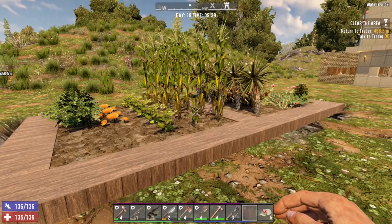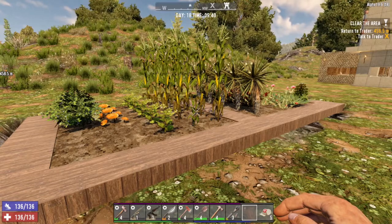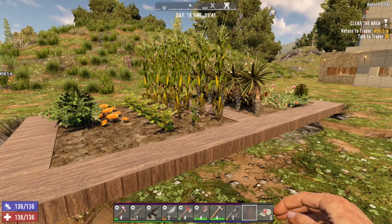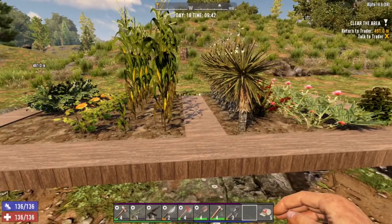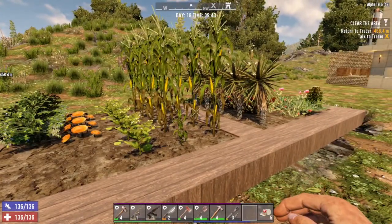Today we're going to take a look at farming. Farming is a great way to keep yourself supplied and stocked with both food and special drinks and teas that will give you different buffs and benefits. We'll take a look at how you get started with farming and then how you can make use of your farm.